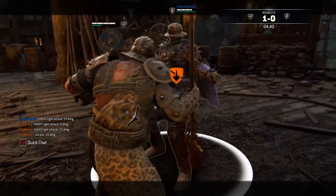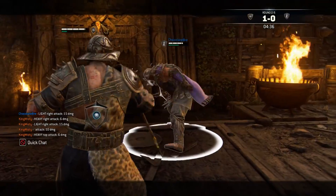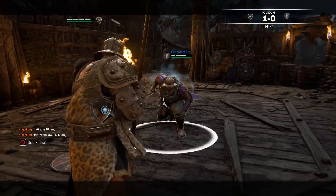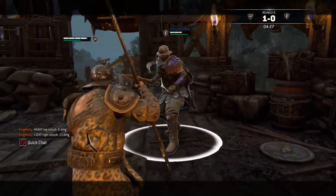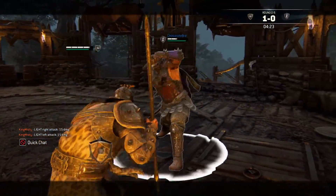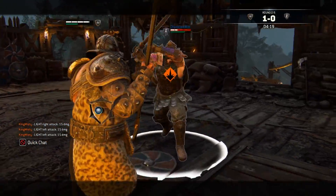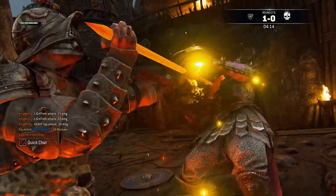Feint, foot stab, dodge that — see if we can get it. No, heavy. Oh this guy — oh darn, if we got a deflect there that would have been epic. Oh man, double feints — nice! Dodge that, punish him, and we got a grab — nice, good fight.